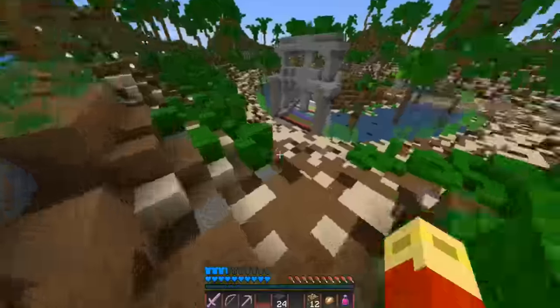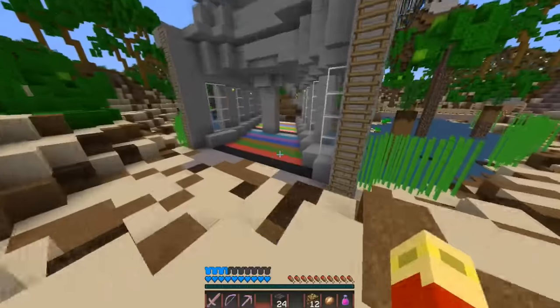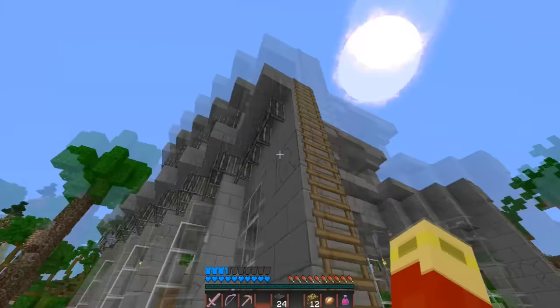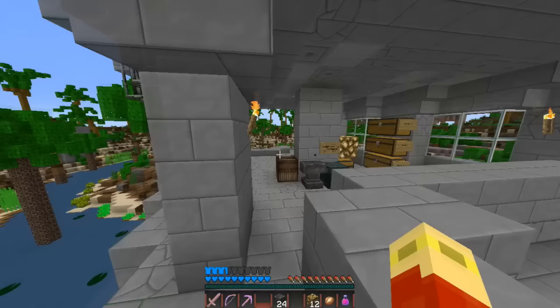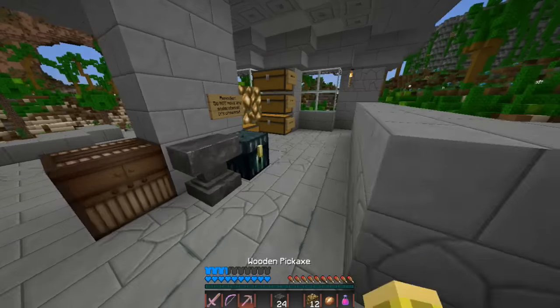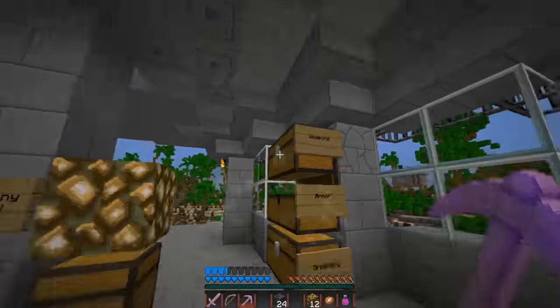We have saplings here - looks like four of each. And we have eight vines that we can use. So I'm gonna do oak, spruce, jungle, acacia, dark oak, and then vines can go over there. And then we have some music discs, some note blocks. So weapons, armor, greenery. And then over here we have transport - this is a lot of rails.